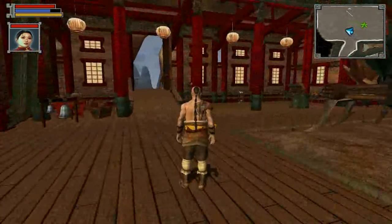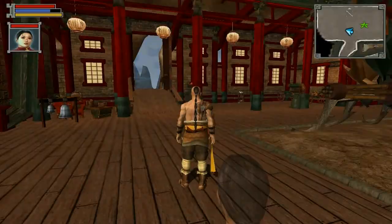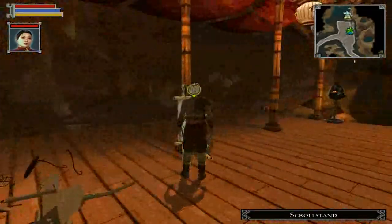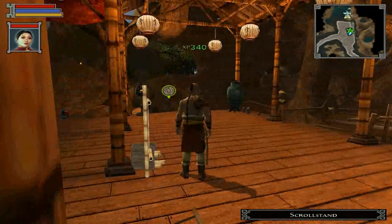I am now going to run downstairs off camera and I will be back shortly. Alright, real quick — here's the scroll stand that was down here where the Focus Shrine was. This is the History of Flight, Volume 1. Now I'll see you back at the top.